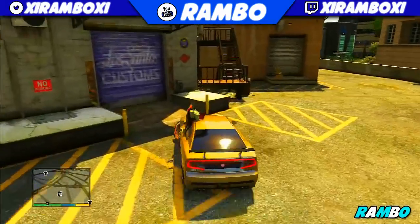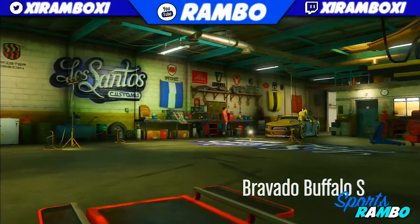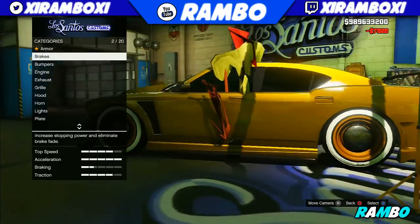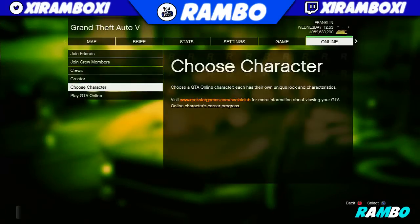Once it's done loading, go ahead and press start, go to game, load game, and load the game that you just made a quick save on. As you can see, it's going to spawn you back in here. Drive that car into Los Santos Customs, and once you have it in Los Santos Customs, buy any kind of upgrade — doesn't really matter. Once you buy the upgrade, press start one more time and go into an invite-only session online.